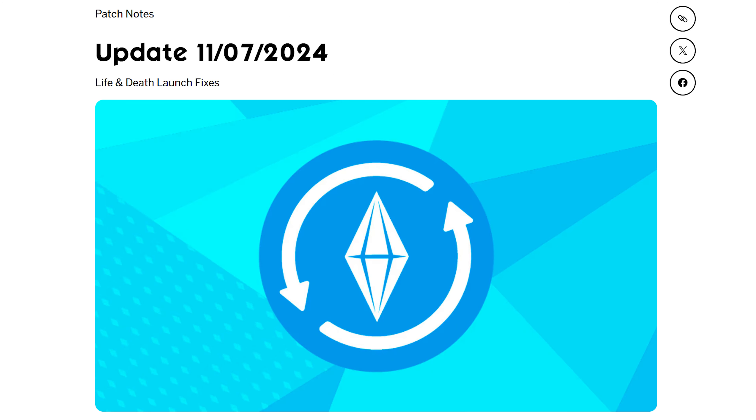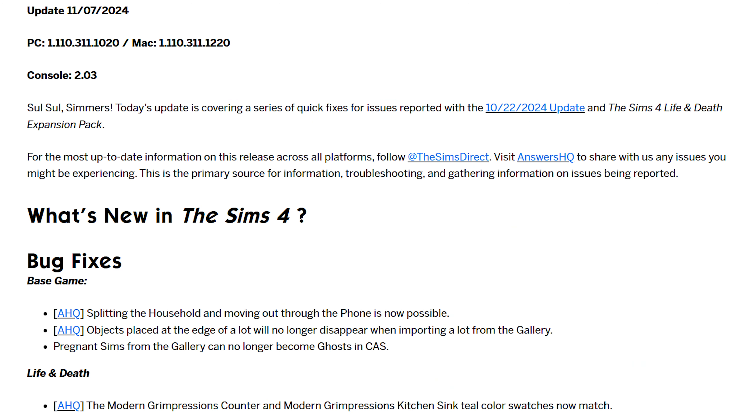The patch is titled 'Life and Death Launch Fixes.' You can see there's not a lot of patch notes. It was an update covering a series of quick fixes for issues reported with the 10-22-2024 update and the Sims 4 Life and Death expansion pack. They're still saying to go to Answers HQ to share any issues you're experiencing. There are three fixes noted for base game and one for Life and Death.